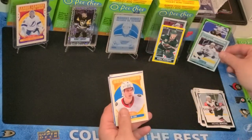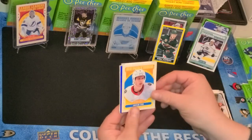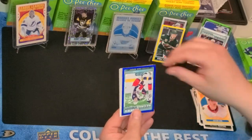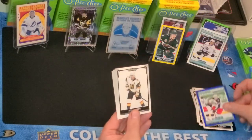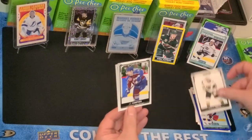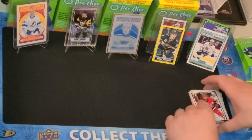Oh look at that, another Byfield — you can never have too many Byfields. So a regular Marquee Rookie. Artem Zub Retro. Here we've got a Blue Bordered Joshua Dunn Rookie card. Riley Smith, JT Comfort, and Vincent Trocek.